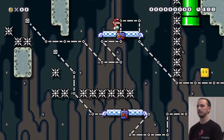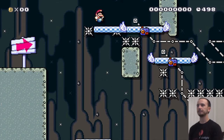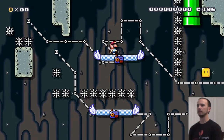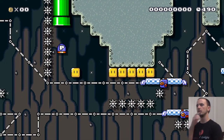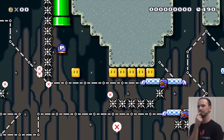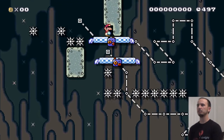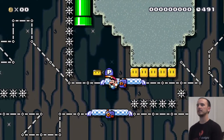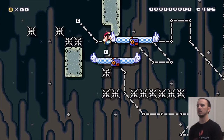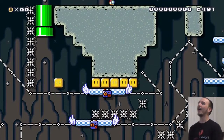Oh shit! I gotta jump down to the bottom one quicker, and I saw a P-Switch come out. Just went through that one really quickly. Gonna maybe hit — hmm. I don't know if I have to jump through to pick the P-Switch up, or hit that first block maybe?